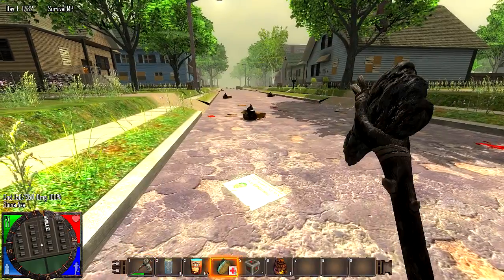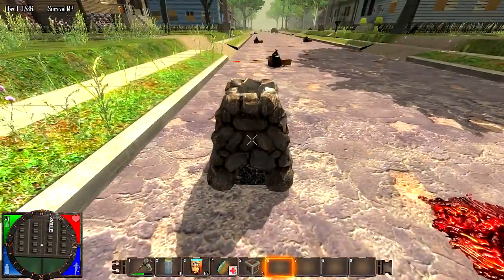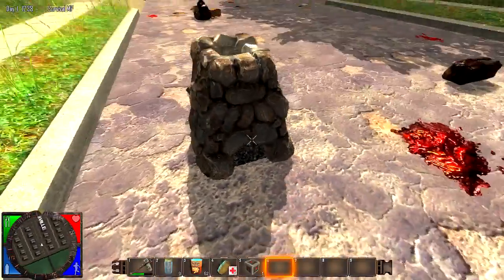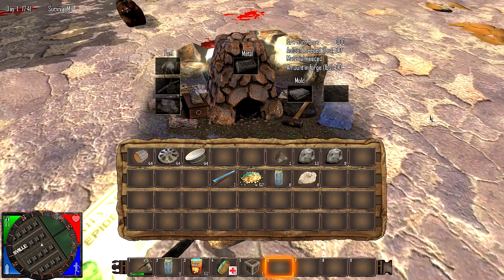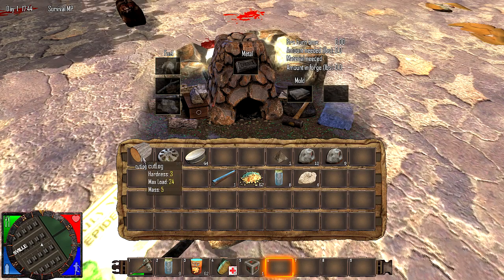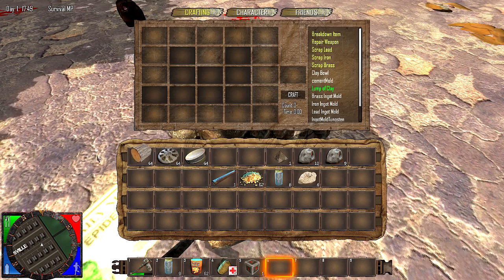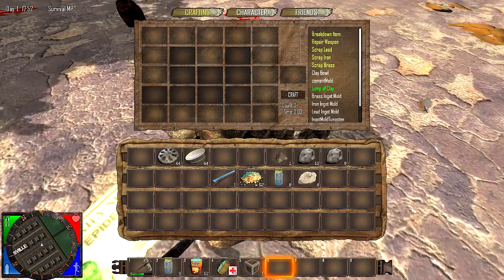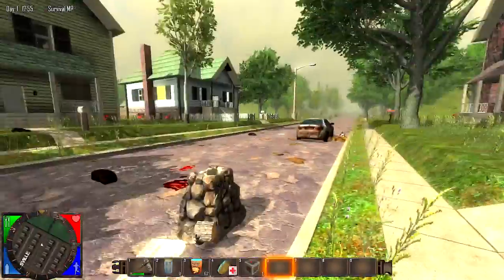So let's put our forge down. Now before you can do anything with it — I'll just get into the menu and show you — you're going to need a mold. You can't really do much with it without a mold. We can put some fuel in there, but these were like creative mode cut logs so they're probably not going to work.